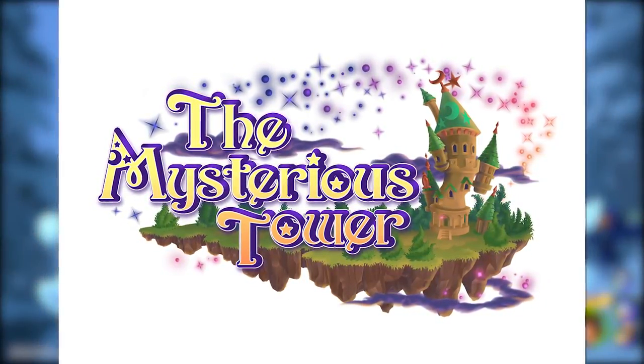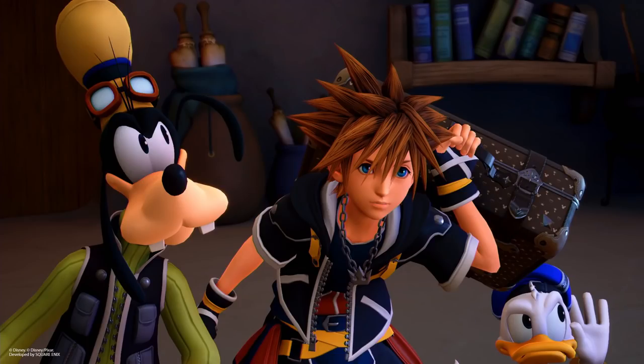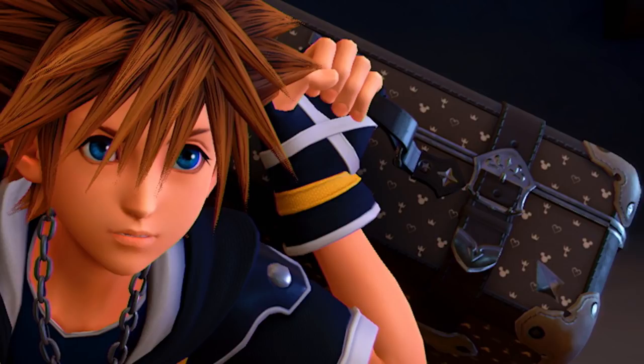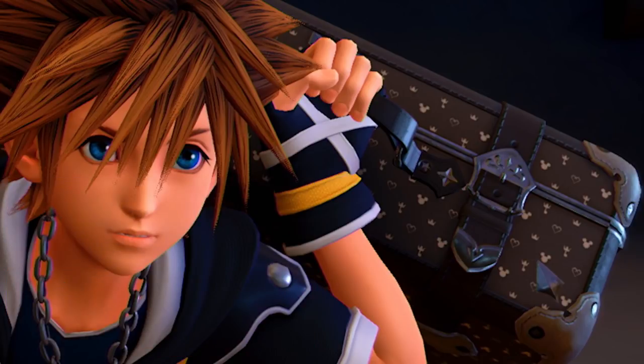We also have the world icon for the Mysterious Tower, looking very clean. We have a brand new image of Sora, Donald, and Goofy, and we can clearly see Sora holding a suitcase — looking very similar to the suitcases given to both Riku and Mickey at the end of 0.2 Birth by Sleep. Yen Sid explains that within those suitcases is a brand new garment made by the fairies, so we can assume what's inside is Sora's Kingdom Hearts 3 outfit.